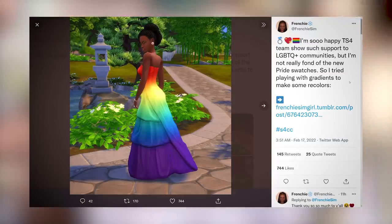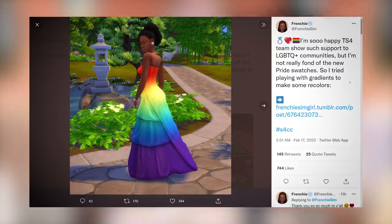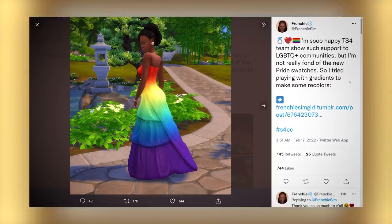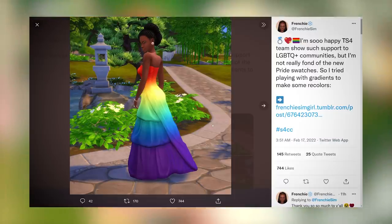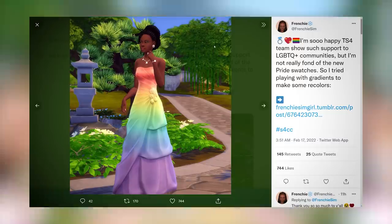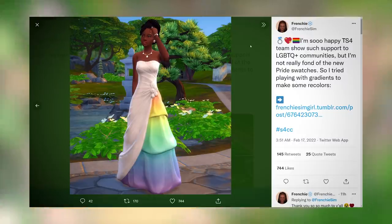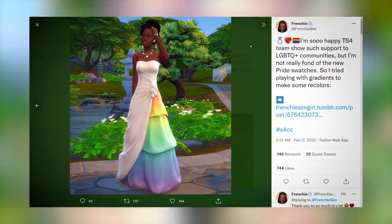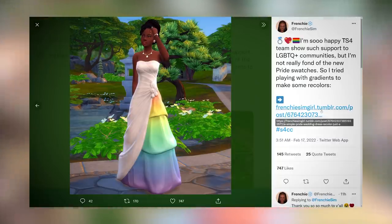First, we start with Frenchie Sim. "I'm so happy the Sims 4 team shows support to LGBTQ+ communities, but I'm not really fond of the new pride swatches. So I tried playing with gradients to make some recolors." If you are a fan of the originals, that's awesome — have your Sims rock them out. But if not, these will definitely be for you. The first one on your screen, this is gorgeous, and this is exactly what I was talking about — it's less in your face, and that gradient just makes it so much better. Here's another one, even more subtle and super gorgeous. And another swatch changing the same portion that was altered with the original that came with the base game, but this time a much smoother gradient and very light on the colors. I like this so much more than the original. If you want to download these, I will have a link pinned in the comment section below.